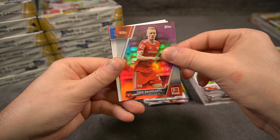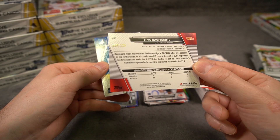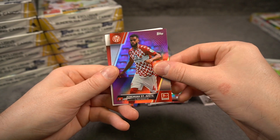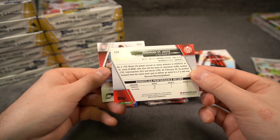Timo Baumgartl - our second numbered card. And that's to 125. Foil of Schlager. A third numbered card, that's nice. And it's St. Juste to 125. That's cool.